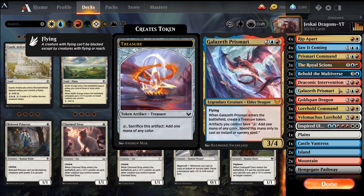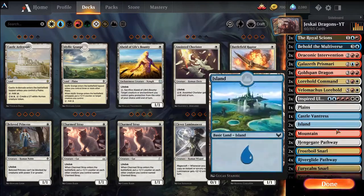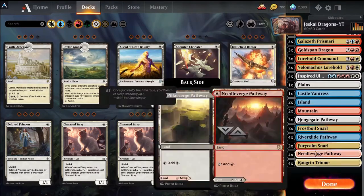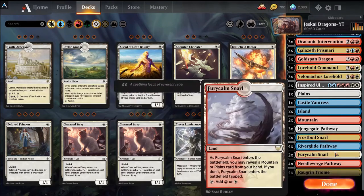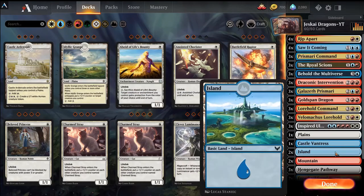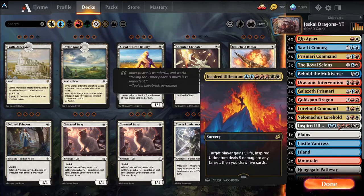We've got some other cards like Galazeth, which creates treasure tokens and helps ramp us. Same with Goldspan Dragon — just good all-around cards with beefy bodies. I'm not too happy about the land base, but we run our Pathway lands and our Triomes. This probably needs a little tweaking; we're running 25 lands currently, just in case we need to hard-cast Inspired Ultimatum.